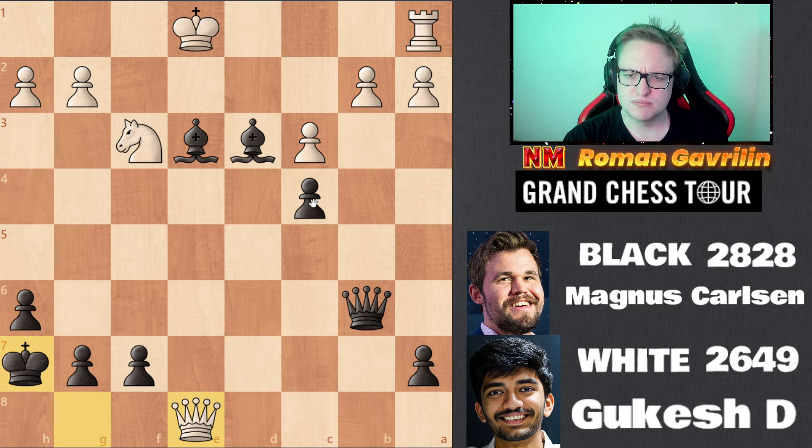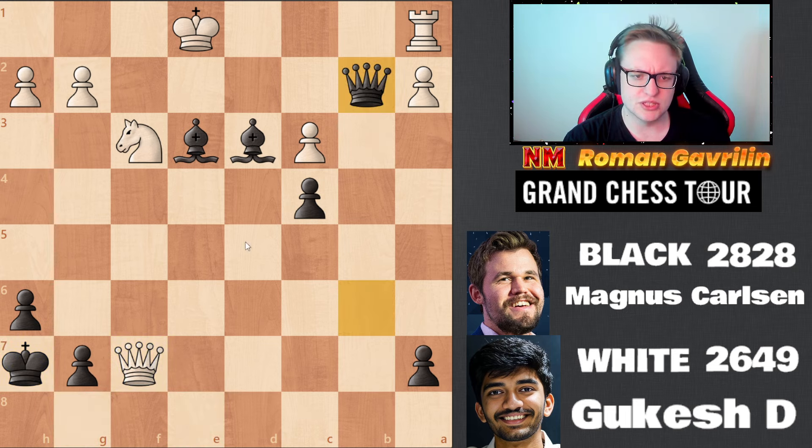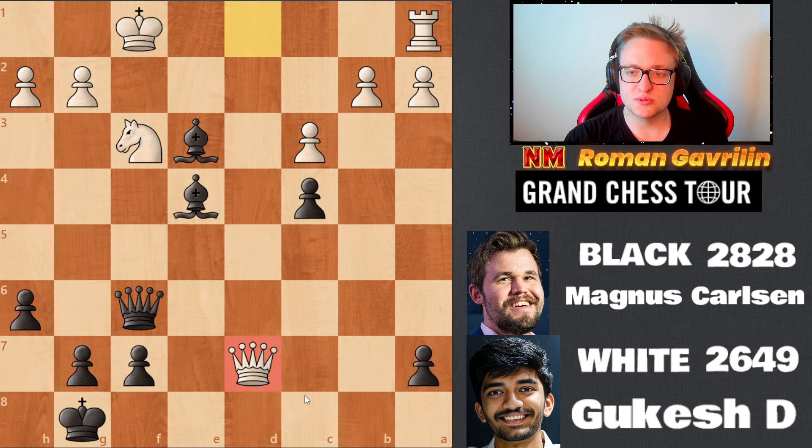There are even some ideas of bishop f2, queen f3, queen f2, queen c2 — it's just very tough. The computer suggests playing b3, which is already losing, but let's say queen f7 and there is a simple queen b2. There are no checks on this diagonal because this bishop is a monster — it restricts the king and also controls the safety of the king on h7. That's why it's so bad for white.